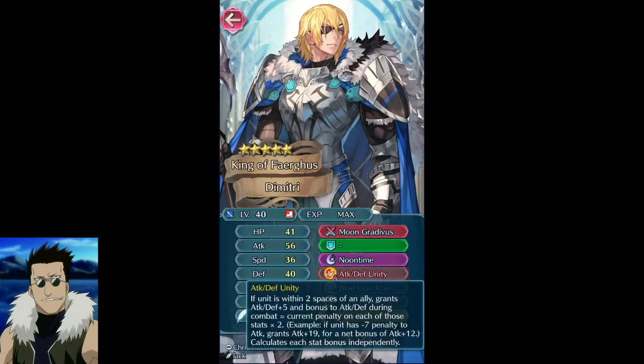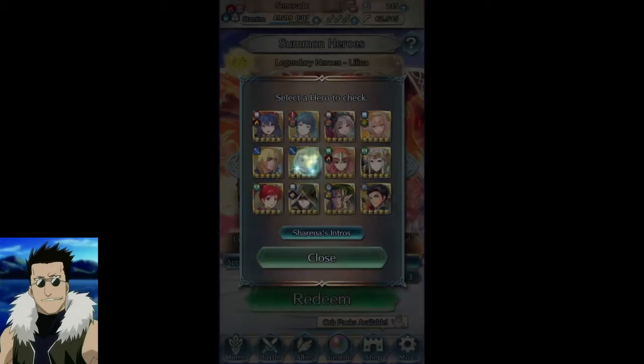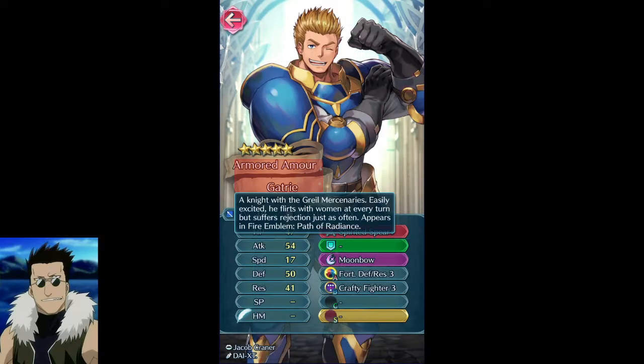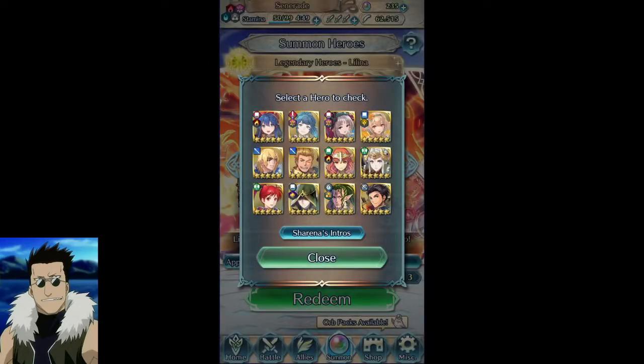The only thing I would want from Dimitri would be his two skills, which you can inherit. You just need the Attack/Defense Bond one through three and then whatever comes before, and then inherit both, which is pretty cool. So for fodder he's awesome. The only problem is this other guy's kind of a dud on blue. The spear is pretty good but, I mean, fortress res/defense isn't going to be very useful since not many people can use it effectively.